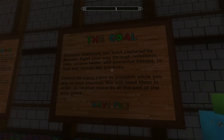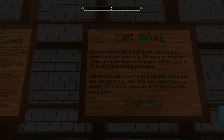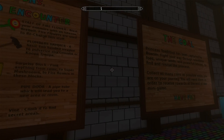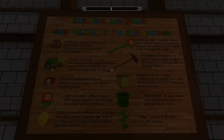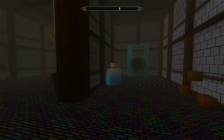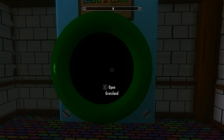So much more badass. Let's see what we have over here: the goal — fight your way through relentless falls, unique lands, collect as many coins. You can use the coins and redeem them to get some special prizes at the end of the game. Here's stuff we'll encounter: a nice little turtle and a few mushrooms. Let's go through this whole grassland.